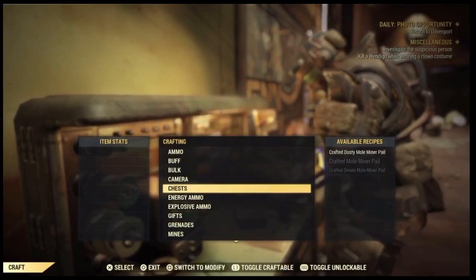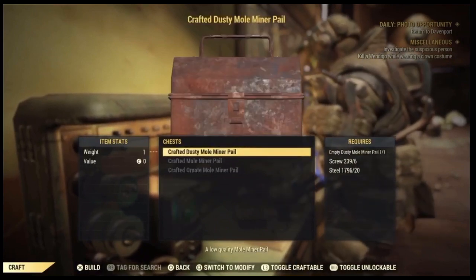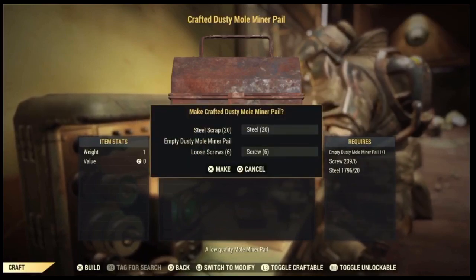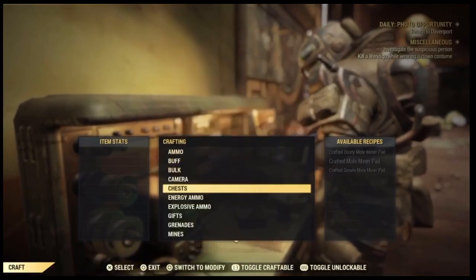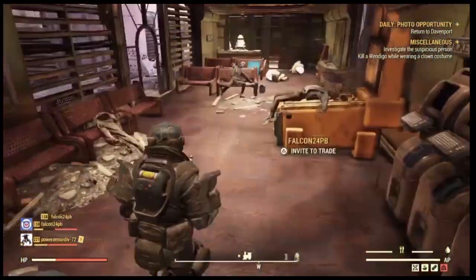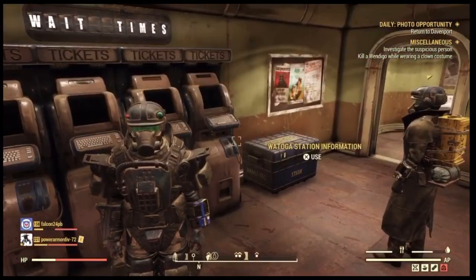Number two: you will probably go through twenty thousand caps in order to buy enough of these pails to craft it. This is just a regular pail because the other one was expensive and I'm all out of caps on this particular character. I burned through twenty thousand caps in order to get it.